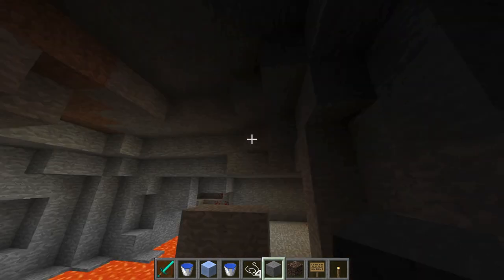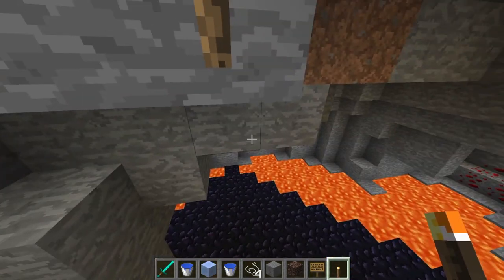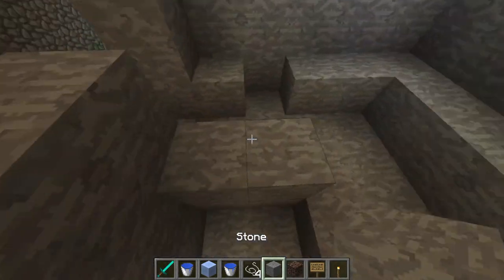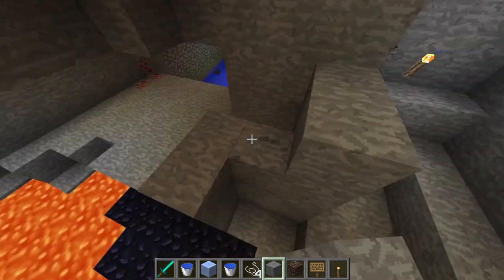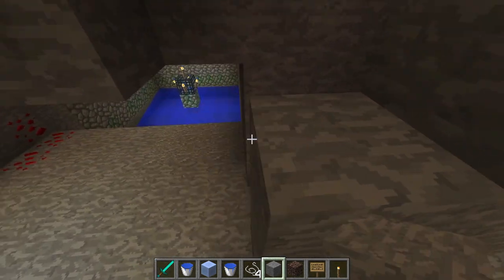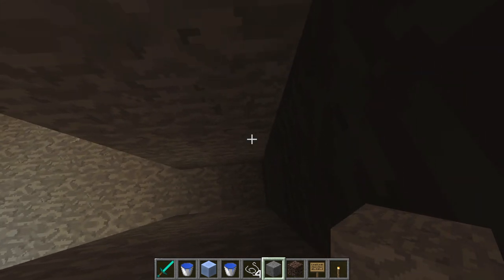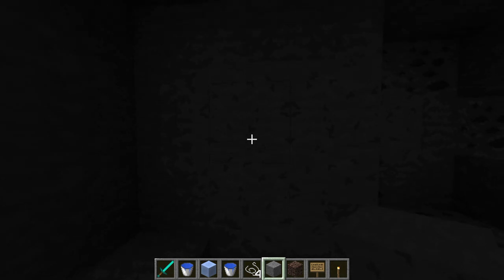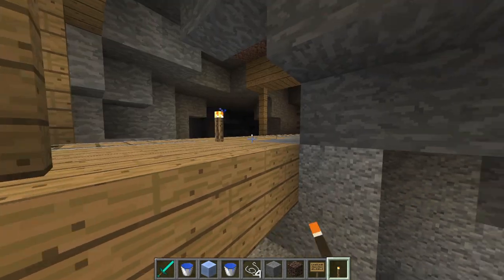Everything is going to fall right into this area here. Let's light this up a little bit — I can hear a witch but can't see her; she thinks our XP farm is a joke apparently. In my survival world I got lucky and didn't have to do this part — I could actually just dig around it. Let's go up about 15 blocks: one, two, three, four, five, six, seven, eight, nine, ten, eleven, twelve, thirteen, fourteen, fifteen. We might need even more than that, so let's light this up as well. Looks like we found a nice little mining system.